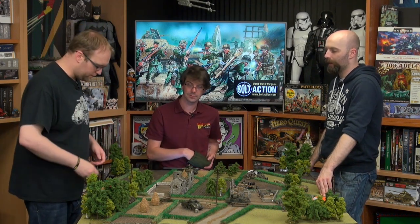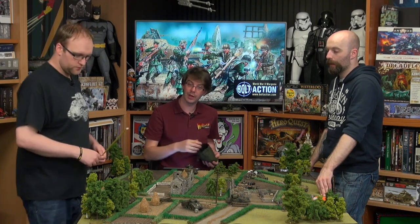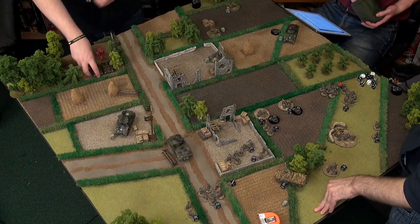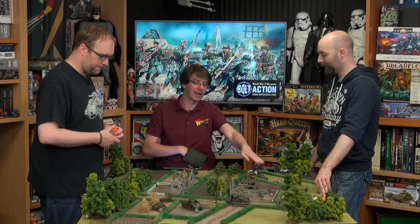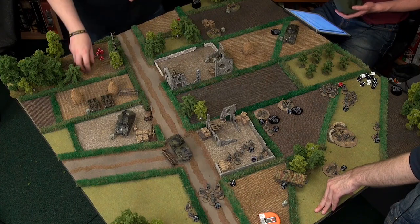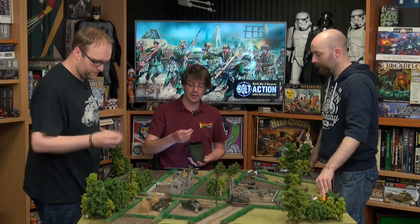A Bren carrier section will advance — they'll run. If you run, you can only go straight forward, so if you're up against your tank you can't go through it. So we'll advance instead for the pivots. The infantry in the other carrier will stay inside and go down — you can basically burn a dice if you need to. The Germans have their observer and Pak 40 left.